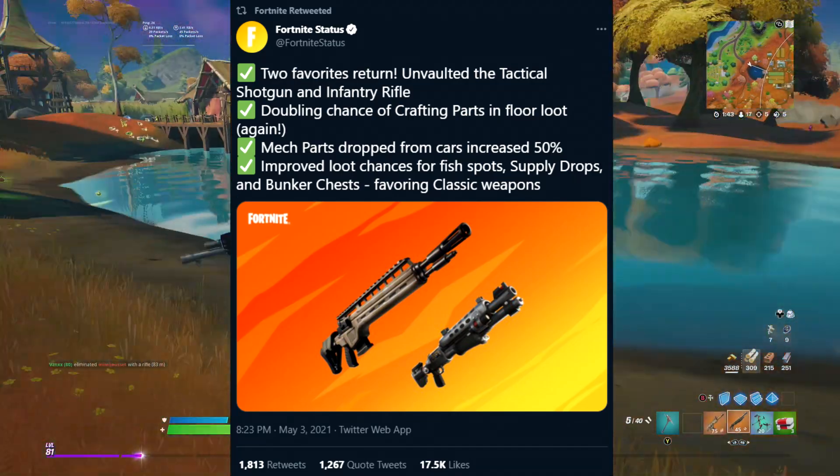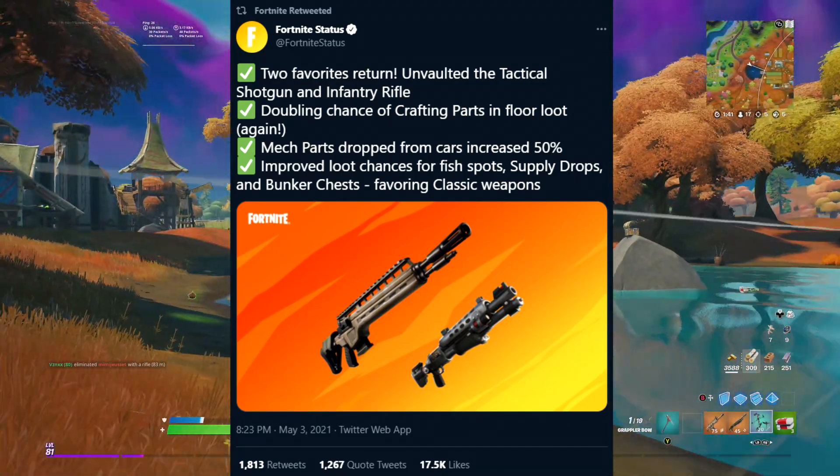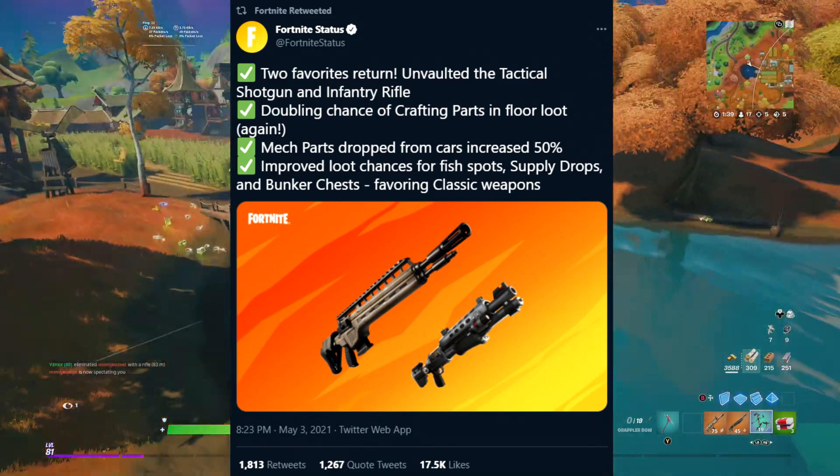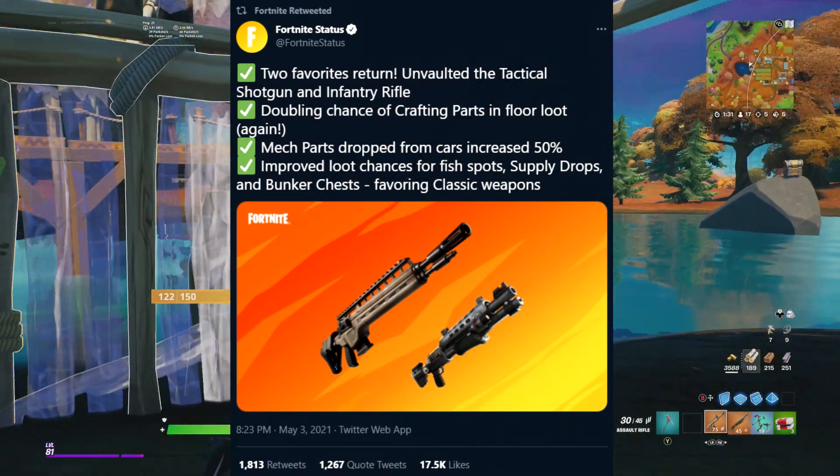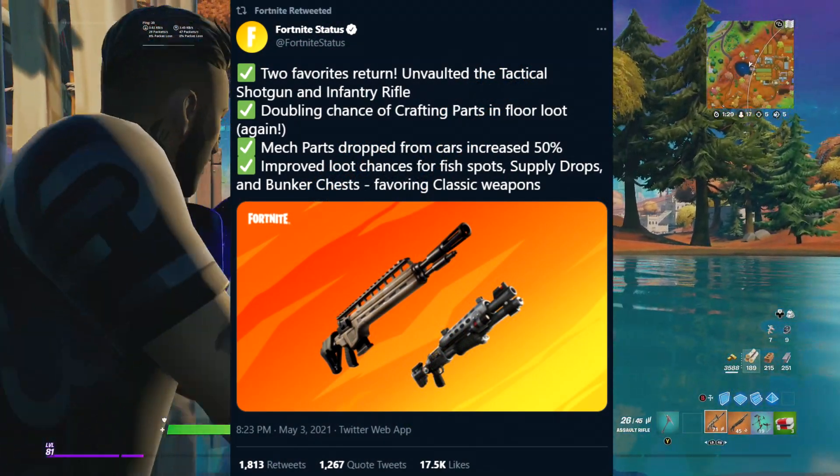Coming in from the official Fortnite Status Twitter page, two favorites return: the tactical shotgun and the infantry rifle have both been unvaulted and are now available inside Fortnite.